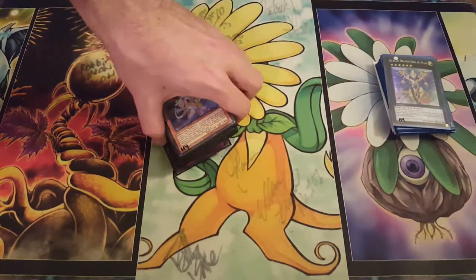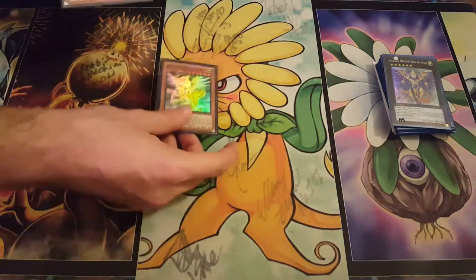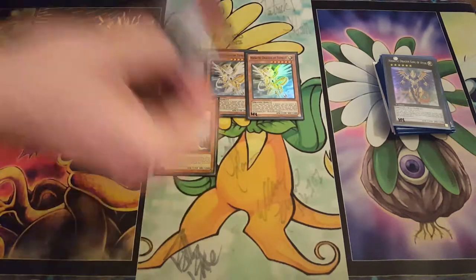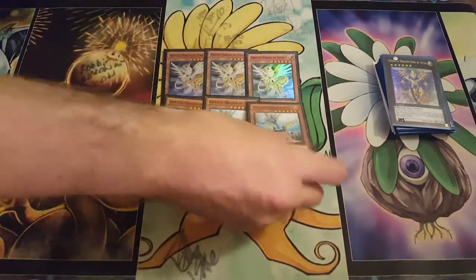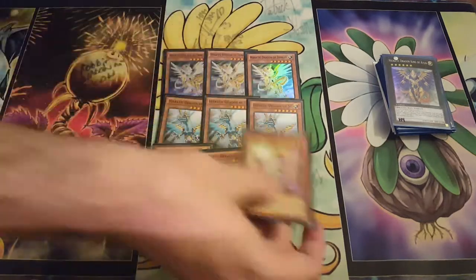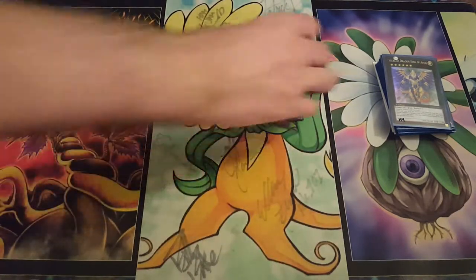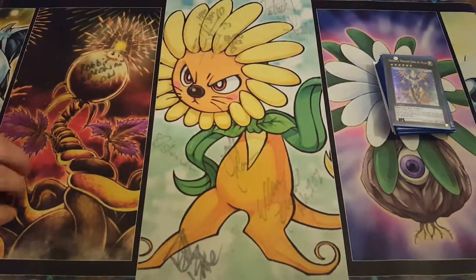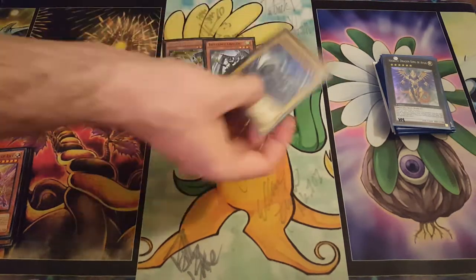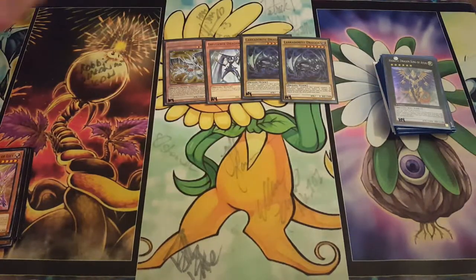This is Denny Yu's list — the one he got first with at a YCS. We have one card change because we were able to play in the format before this. We're playing the Card of Consonants build, not the Hieratic Seal of the Ashes build. This is one of the strongest and scariest decks to play against this format because it just popped off so hard.